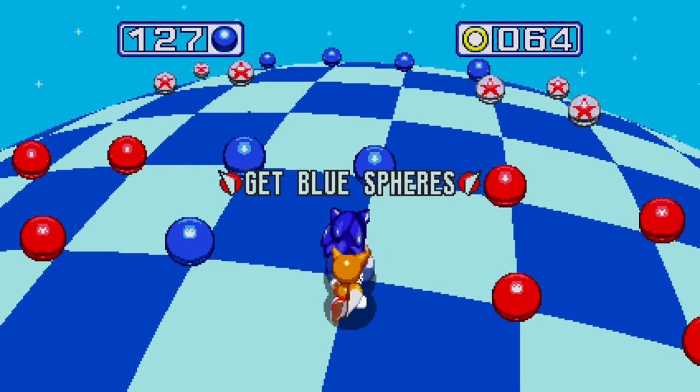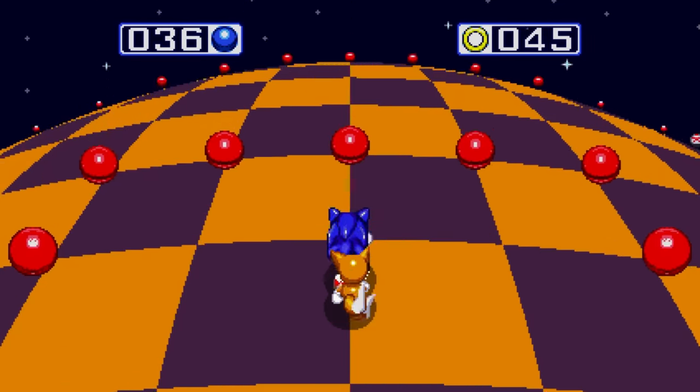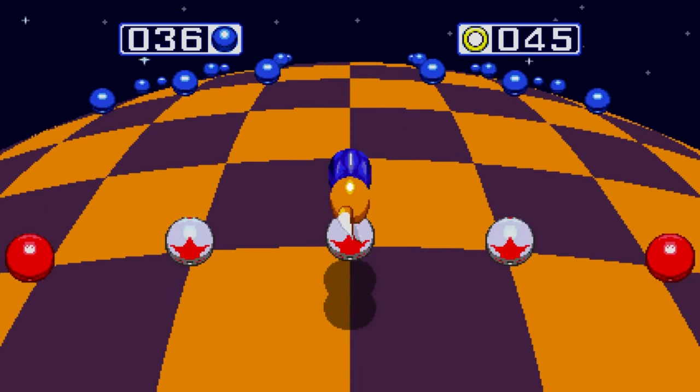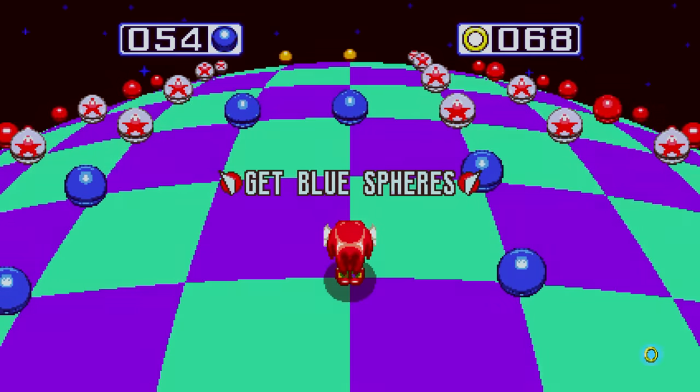Welcome to Blue Spheres, a special stage where you must grab all the blue spheres in order to obtain a Chaos Emerald. Be sure to avoid the red spheres if you want to stay in the game. And don't worry if you mess up in Anniversary Mode, because you can always use a coin to retry instantly.